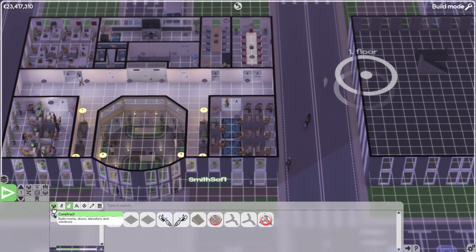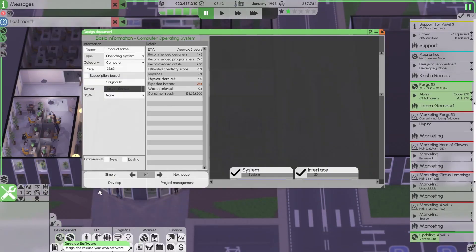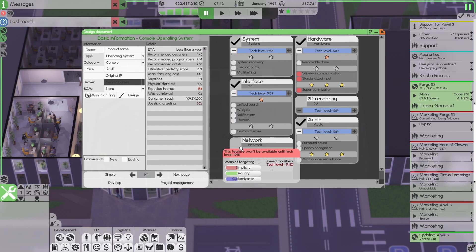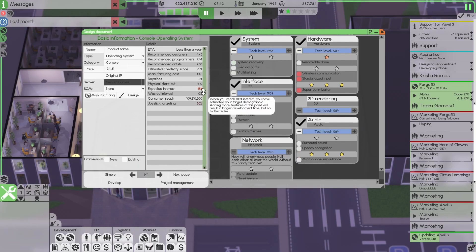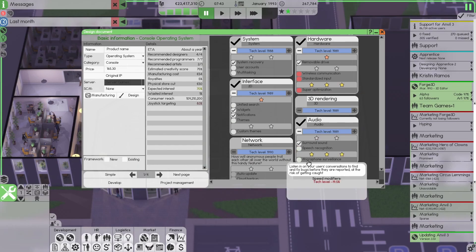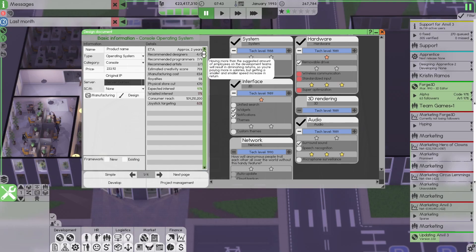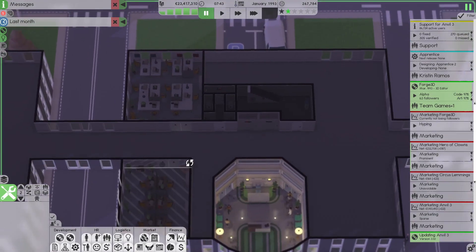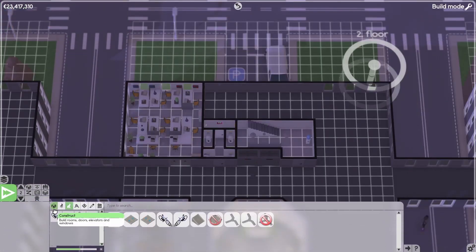Let's get a team that can actually start working on this console. We need — let's see: no network, no 3D rendering. Let's click on some things to get the expected interest up a bit. No speech recognition — nobody needs that. Multitasking, yeah, something like this. Approximately two years. We need four designers, seven programmers, two... one artist. I guess we just take another 11-person team again and we're going to copy this office thing to save us some time.